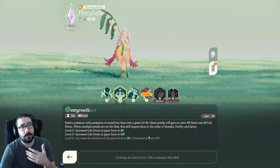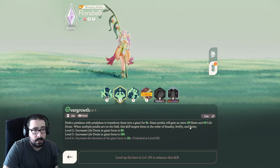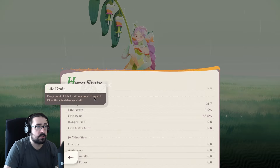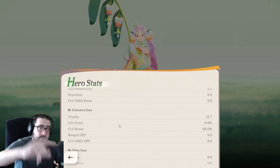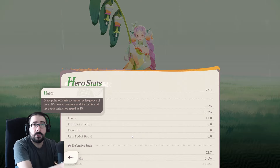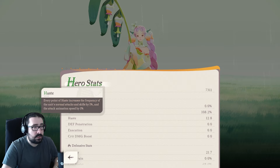Overgrowth is the buff she applies to her minions — they become giant for 8 seconds, then 10 seconds at level 191, and they gain 60 haste and 60 life drain. Every point of life drain restores HP equal to 1% of the damage dealt, so 60 life drain means 60% of damage is converted back to HP. For haste, every point increases the frequency of unique normal attack skills by 1% and attack animation speed by 1%.